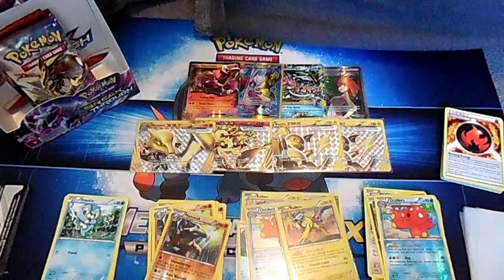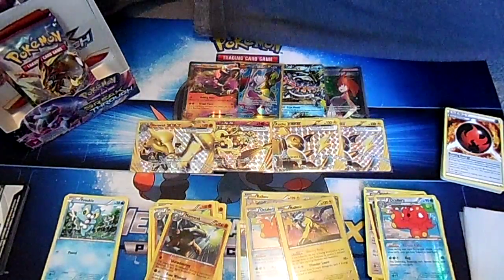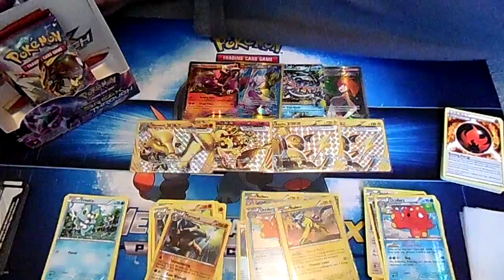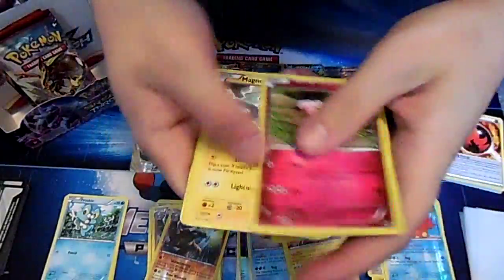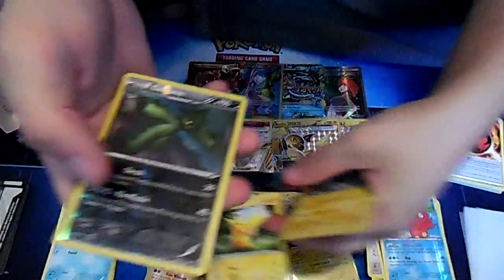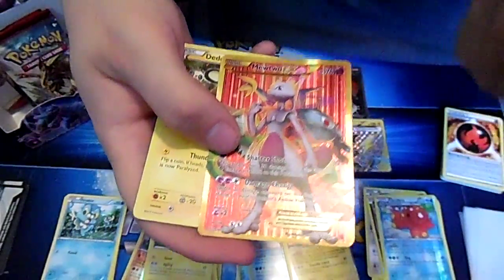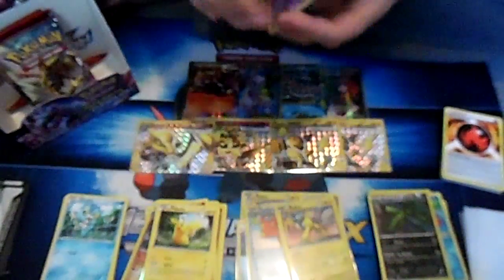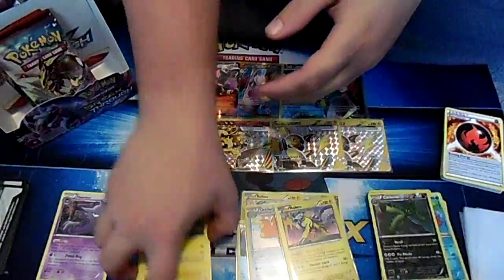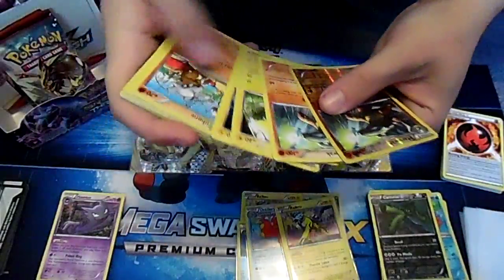Five packs left. Audience, if you guys would like to, post below if you enjoyed seeing a first sneak peek preview of this new set - an entire box, not just some packs. Oh, there's the other one - 103 and 104! Scatterbug: 'Scattershot' costs one psychic energy and does three damage times the amount of psychic energy attached to this Pokémon. Then two psychic and one colorless - 'Switch' swaps all damage counters on this Pokémon with those on your opponent's active Pokémon.